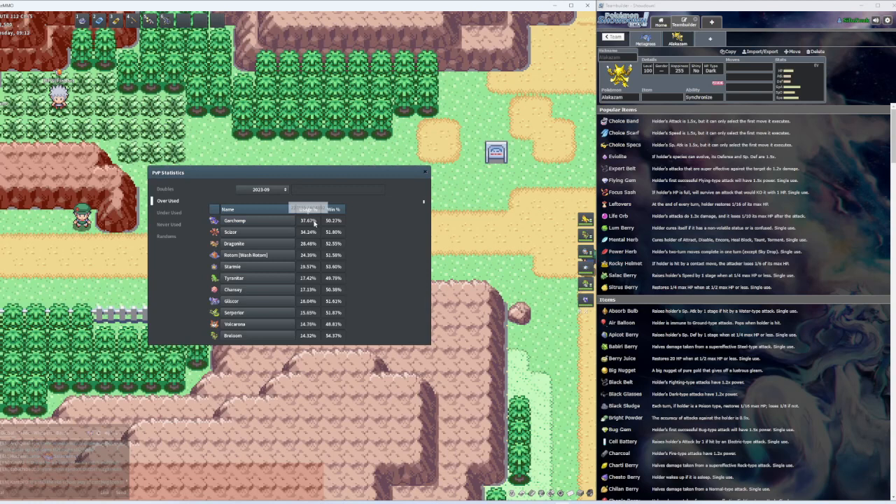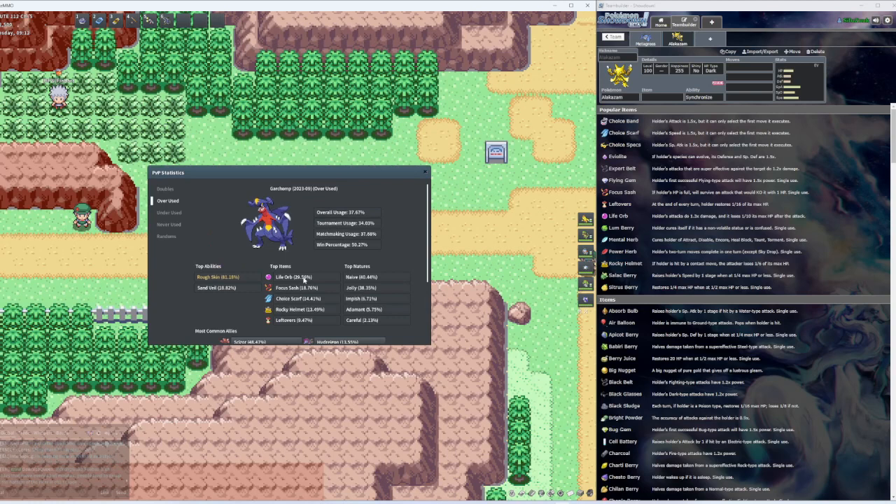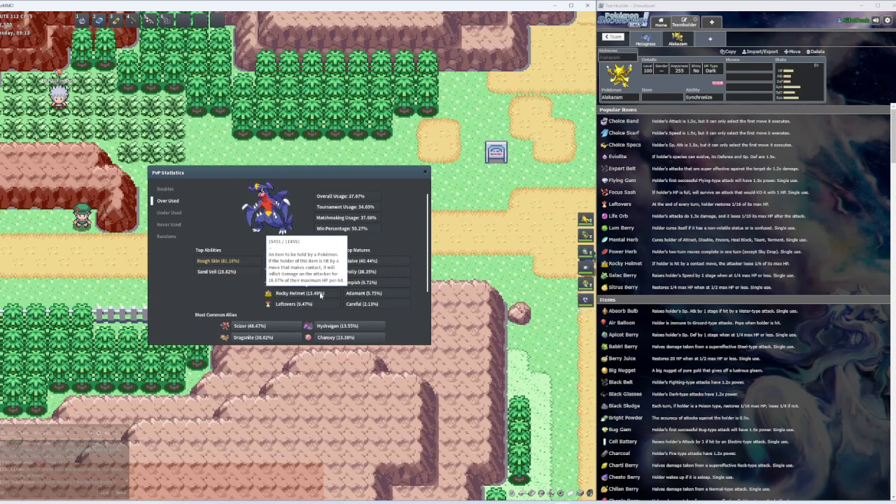We got Garchomp with 37.67% usage. So here I got Showdown on the right to kind of help you guys build these, because this right here just shows the usage of these Pokemon and doesn't really show the abilities, but I got some stuff for you guys.